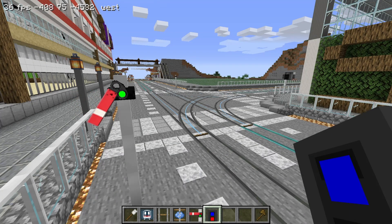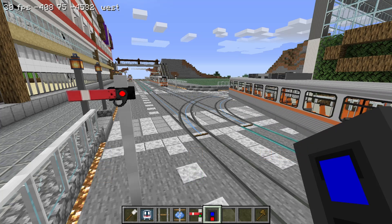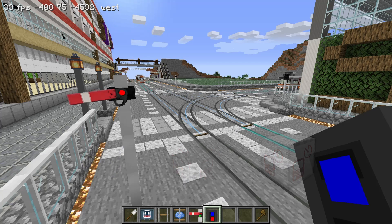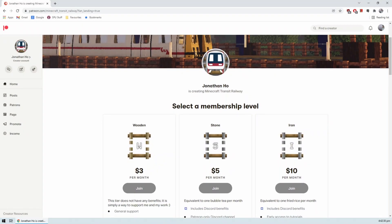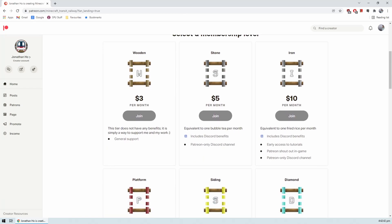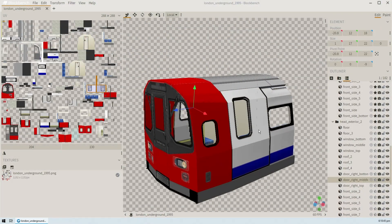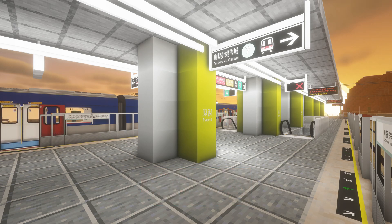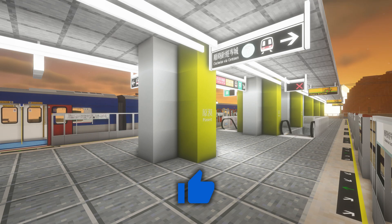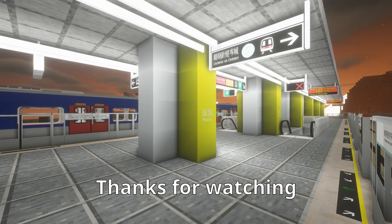Thank you everyone for watching this episode of the Minecraft Transit Railway Tutorials. Today, we learned how to use signals effectively, set up train sensors, and navigate to the dynamic system map. Most of these exciting new features in the upcoming update were suggested by the community. If you are enjoying this mod so far, please consider supporting me on Patreon so that I can continue to release awesome content for you all. By becoming a patron, you can get Discord benefits, in-game shoutouts, and even on-demand train modeling. The link for my Patreon is down in the description. Lastly, if you enjoyed this tutorial, please remember to like this video and subscribe to the channel. Thank you so much for your support and interest in the mod, and I'll see you in the next video. Bye.